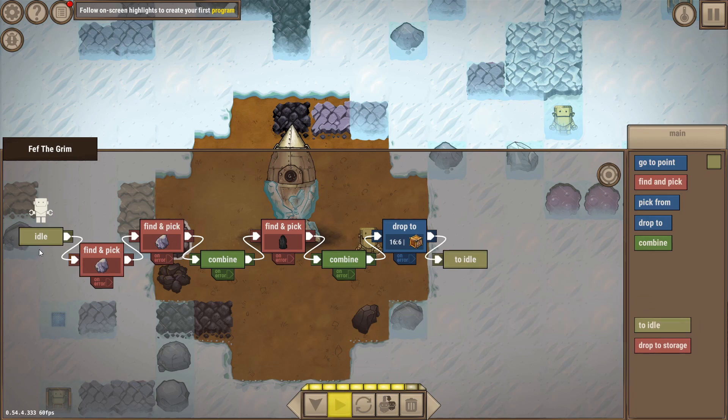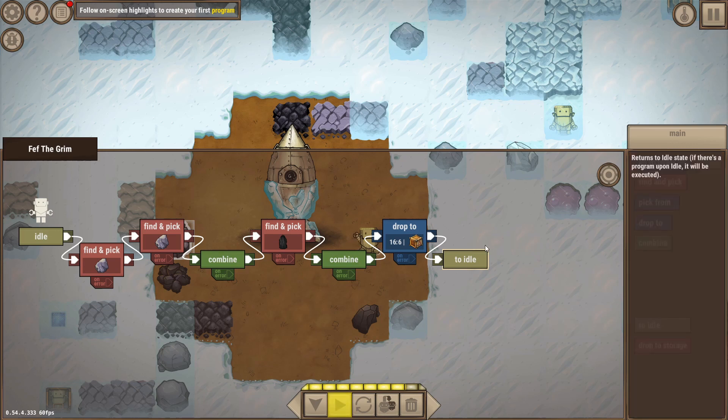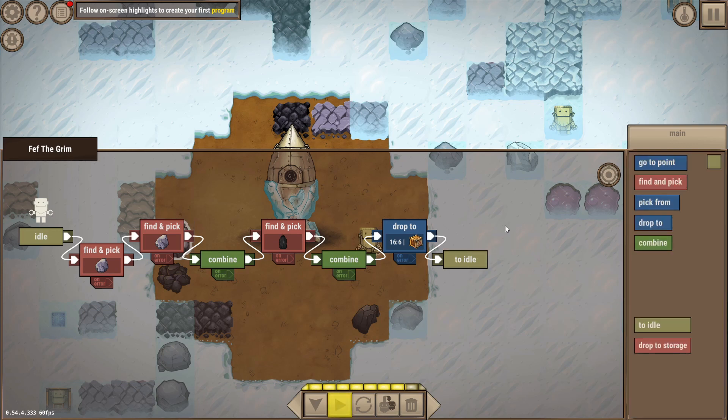Then the robot has fire in hand and can drop it at the location of our little campfire. After that, you tell it to go back to idle. This starts very straightforward but gets more complicated really fast, and it's all about programming it smart so you actually get it to do what you want.